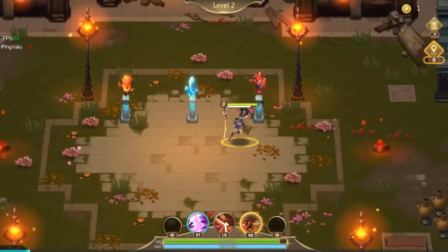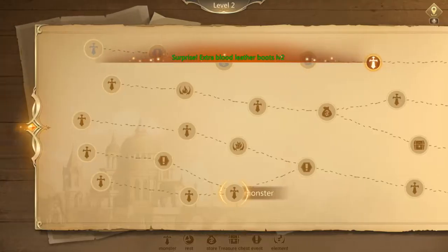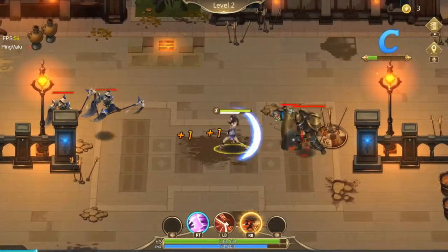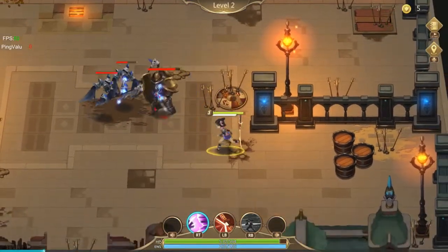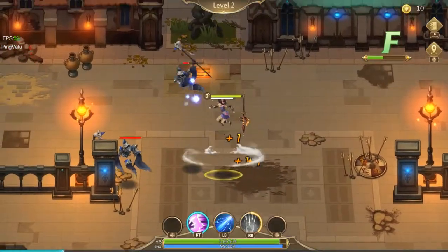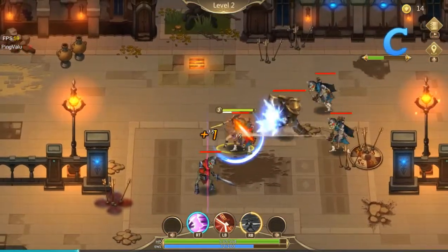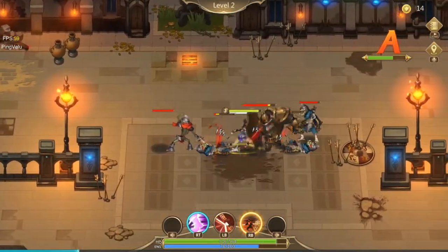Not having the best luck with swords this run. You see how I went past the enemy? That would happen a lot during an aerial combo when you just get completely locked out — you kind of just fall down and watch all your damage disappear. I'm really glad they improved that aspect of the game.